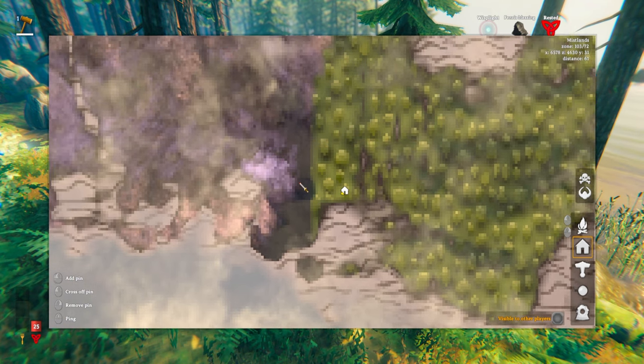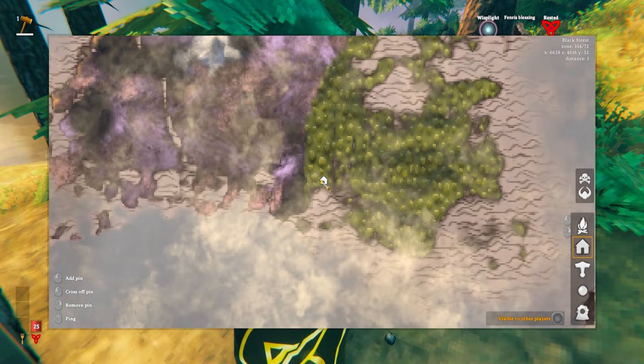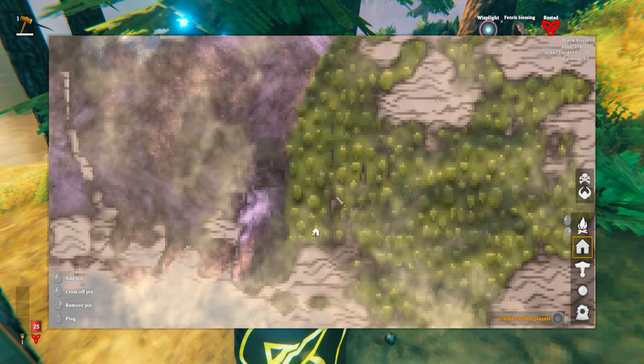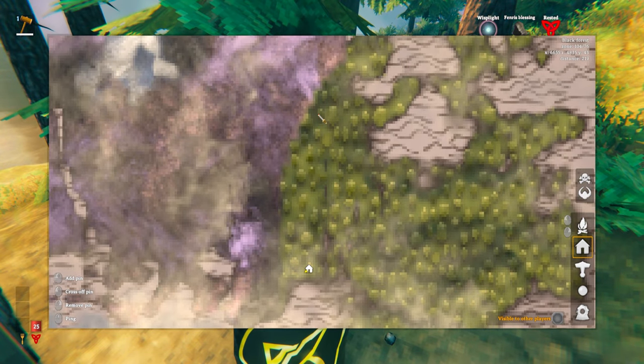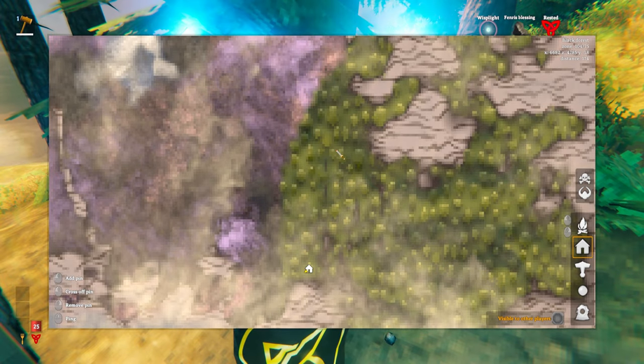Be sure to mark where this is on the map, because then we're going to run off into the Mistlands biome and do some exploring. For your first venture into the Mistlands biome, it can also be a good idea to hug the boundary line between the two different borders — that way, if Mistlands is getting a bit crazy, you can escape to a safer biome.